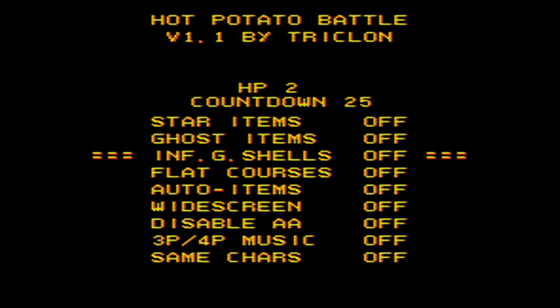Auto items let you get a new power-up every couple of seconds when you don't have one — definitely turn this on if you have flat courses on. Widescreen is great if you're playing on a modern TV. Disabled double-A turns off anti-aliasing, which actually raises the frame rate, so it's great to have on at all times. 3P/4P music turns on the music when there are three or four players, and same characters is self-explanatory.